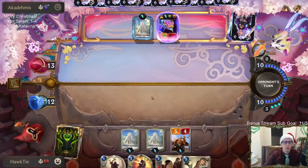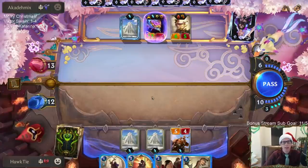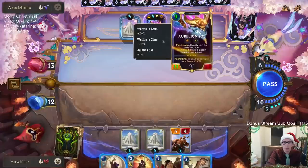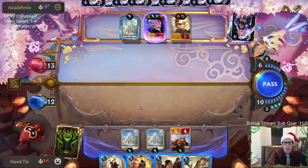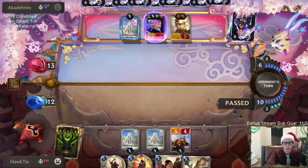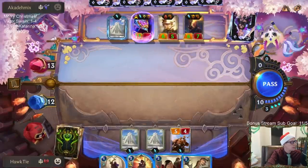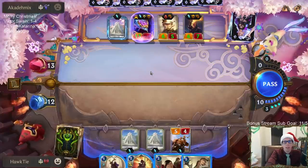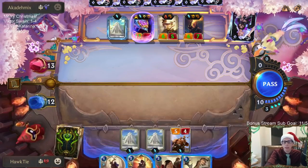We did beat this deck before when we first played it — they didn't draw Grand Plaza, that was the big difference. I was actually able to take out Aurelion Sol with a Moose and stuff, and we had Katarina to get multiple attacks. Without Katarina, our deck is just not on the same power level — we need to be able to have a whole lot of attacks every turn.